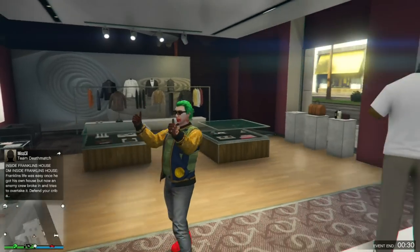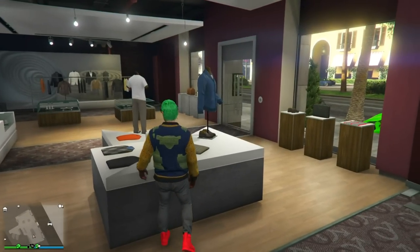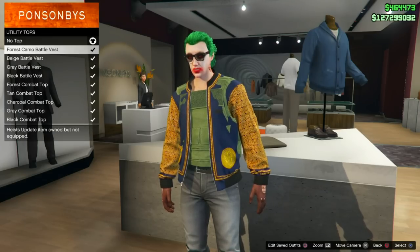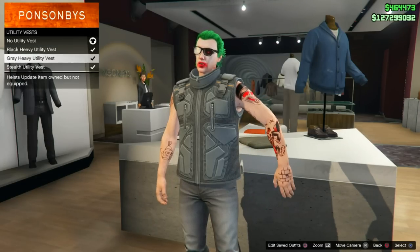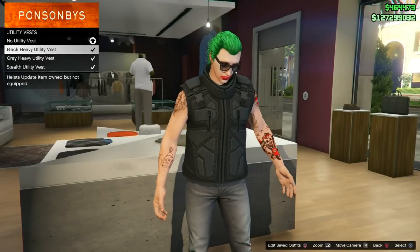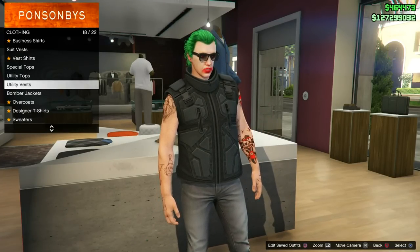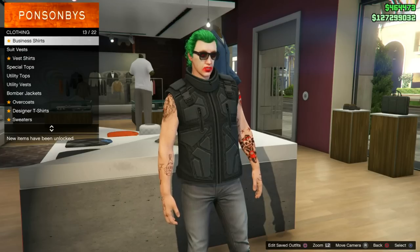Please like this video. Here's the third one: go to the utility vest, wear whichever you want — this black one — and then go to the leather jacket. Now select the leather jacket.